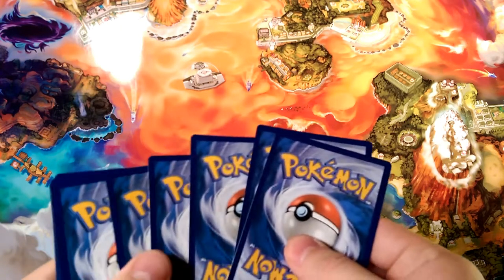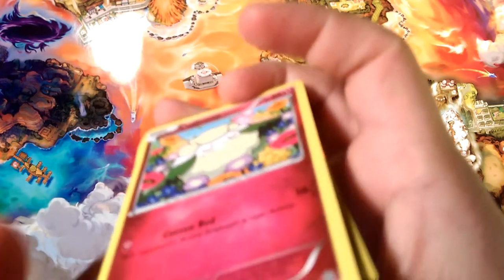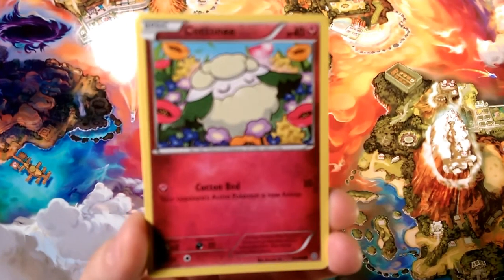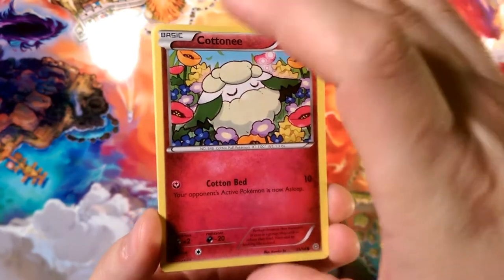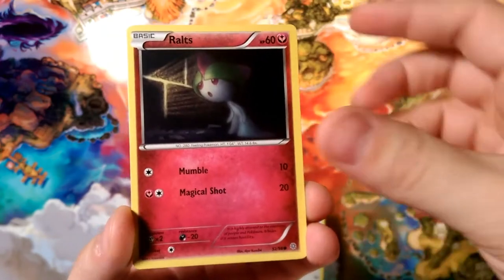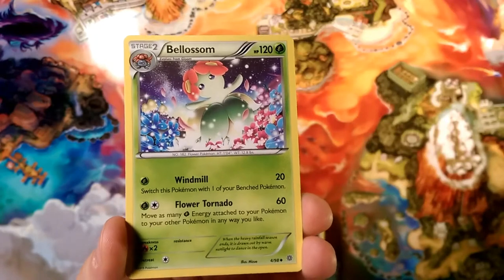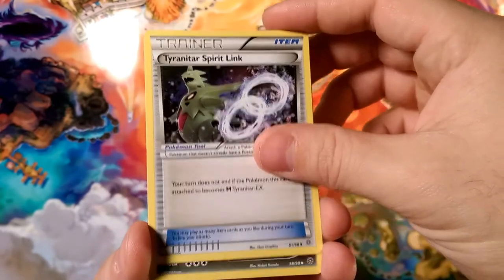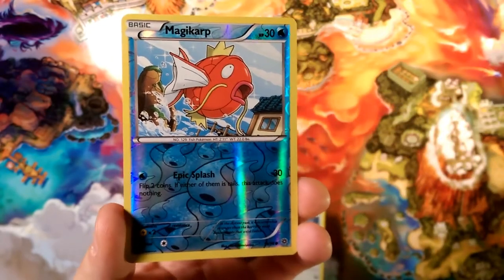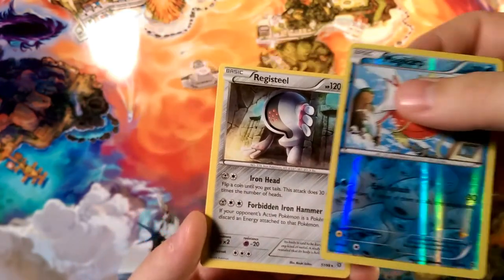One, two, and three — with the two behind the three. Get rid of that Tyrantrum pack — sorry. We're going to start with that little ball of cotton — Cottonee — and then Golett, Eevee with Tackle, Lunge, Bellossom, Tyrunt, Spirit Wing, Bubble, Sliggoo reverse, Epic Splash — that is so epic, guys — and our rare is a Registeel with Iron Head and Forbidden Iron Hammer.